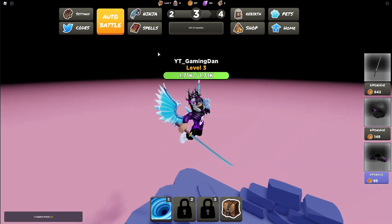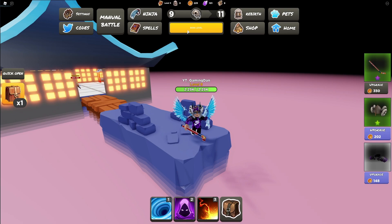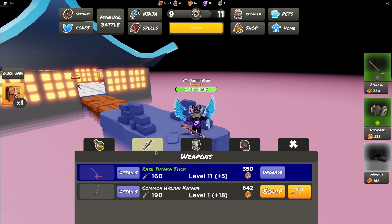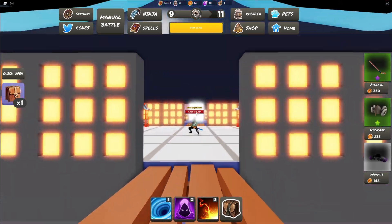We've now made it all the way up to tier 10 — you can see the boss level at the top. I'm going to quickly upgrade my stuff. You can check out what you have in the inventory and equip better things, and you also have spells available. Now we need to go ahead and defeat the boss.